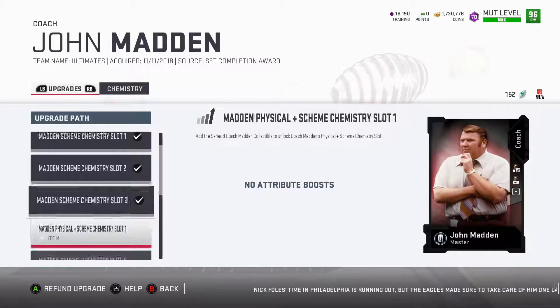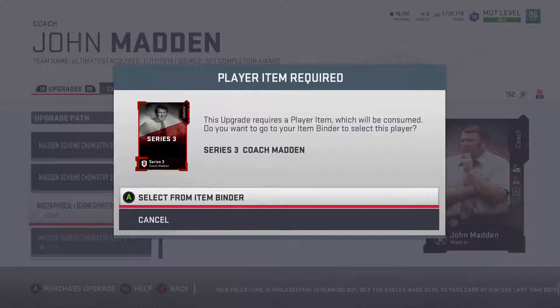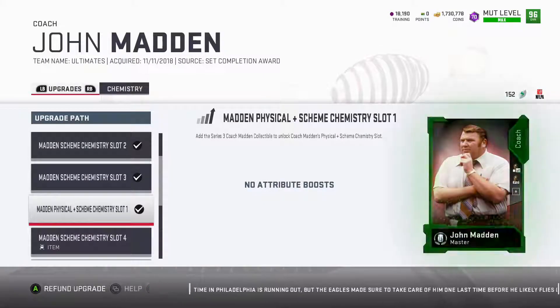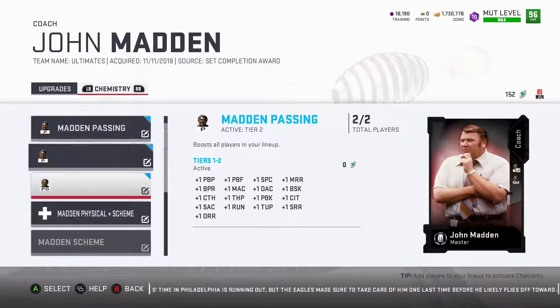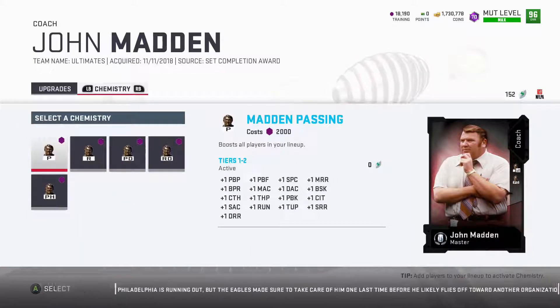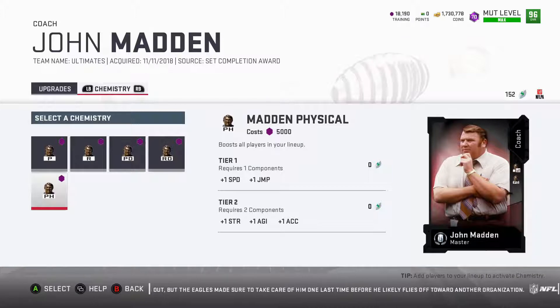Back in the upgrade screen for John Madden, I just have to add in that Madden Physical Chemistry slot token from Series 3 to bolster up the speed of my players. I have some extra training sitting in my binder so I am able to do this straight away. It is a little bit costly, so be mindful of that as you're powering up your John Madden. I will get one speed and one jump from this. The next Physical Chemistry upgrade will give one Strength, one Agility, and one Acceleration.